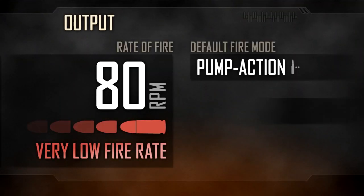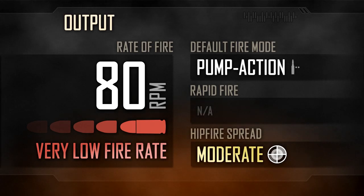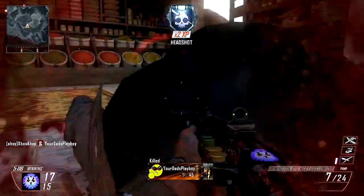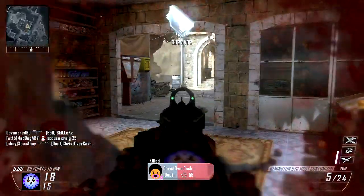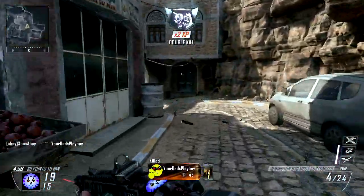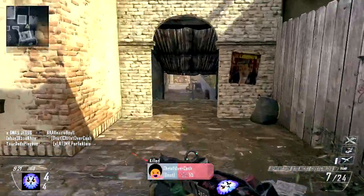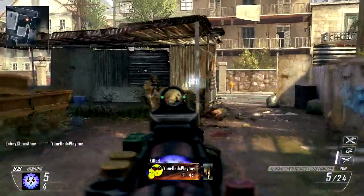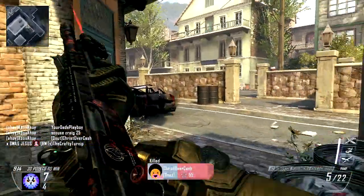This one-shot potential is particularly important considering the Remington's very slow rate of fire. The pump action requires a new round to be manually rechambered for every shot fired, limiting your output to just 80 rounds per minute. Hip fire spread is moderate, and with greater divergence than in previous titles, resulting in somewhat inconsistent performance from the hip. Aiming down your sights now confers a significant narrowing of pellet spread, so for consistent kills towards the end of your effective range, it is definitely best to aim.